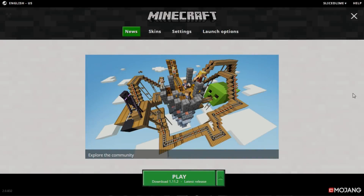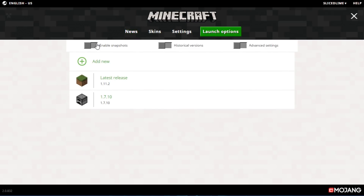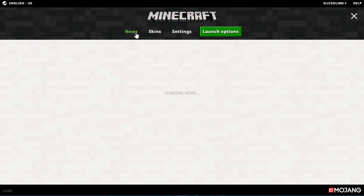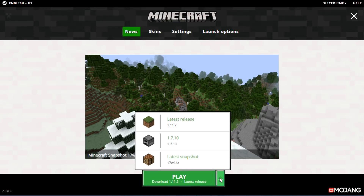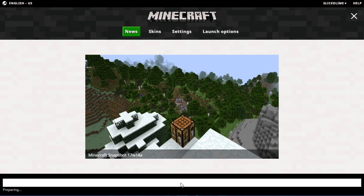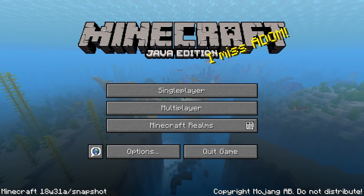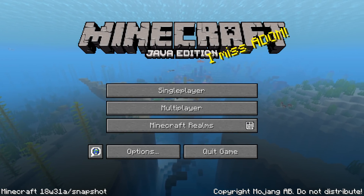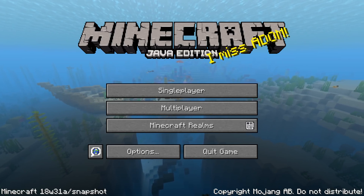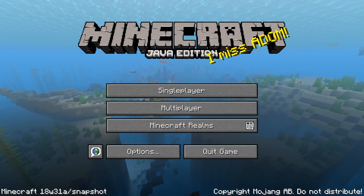If you want to try this version out, go into your Minecraft launcher, go into launch options and enable snapshots. Read the warning message and click OK, then head back to the news tab where, in the dropdown box next to the play button, you'll have a latest snapshot profile. Select that, start the game and you will be playing with the latest snapshot or pre-release version, which is currently 18w31a. Keep in mind snapshots are less well-tested than normal versions and can cause unknown bugs, so make sure you have a backup of your world or test it on a separate test world.